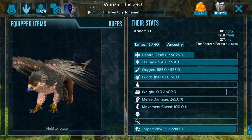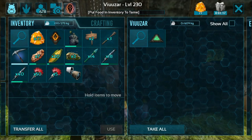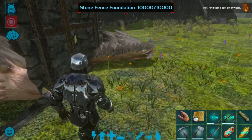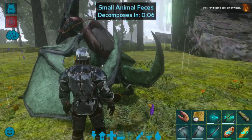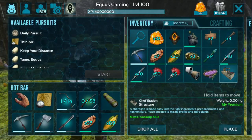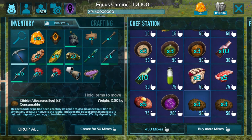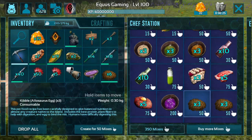Let's apply a soothing balm because she's not going to tame easily without it. Without it, it's going to take you a year. Let me get the cooking bench and place it here so I can prepare the kibble for the griffin. We have superior kibble — normally you can use allosaurus kibble for taming a griffin. Exceptional eggs aren't available in the mobile version of ARK, so we will use allosaurus kibble.